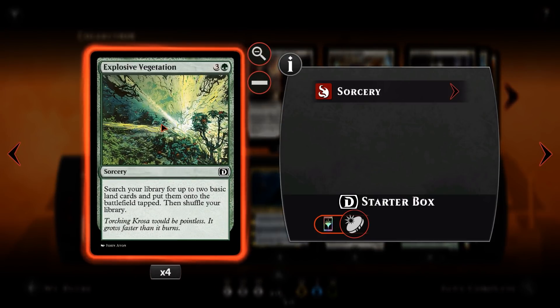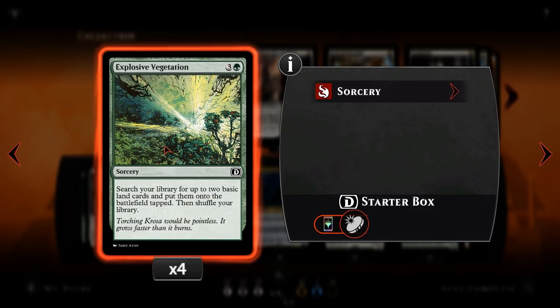Explosive Vegetation speaks for itself — gets two basic land cards and puts them onto the battlefield tapped. You want to grab Forests in the early game, and then once you've got your Emeria Shepherd, your deck should be full of Plains. Every Explosive Vegetation then is essentially reanimate two cards.